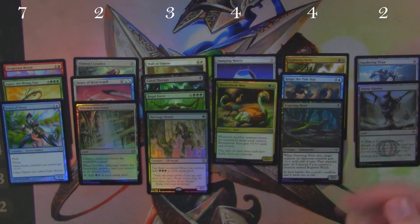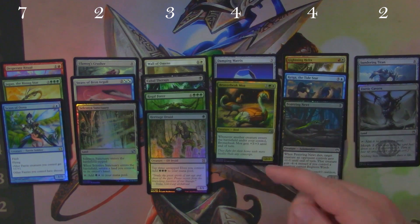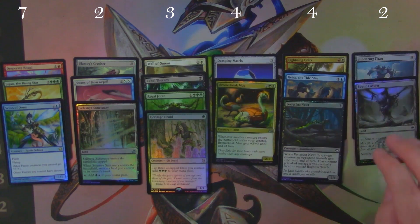Eternal Masters seems to be the one. Damping Matrix — nope. Bronzebeak Moa — nope. Lightning Helix about two bucks, Kyiga about a dollar, Festering Newt nothing, Sundering Titan nothing, Zoetic Cavern also nothing.